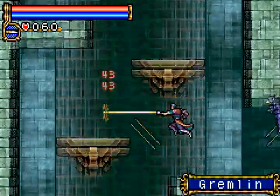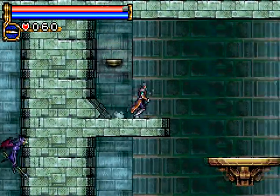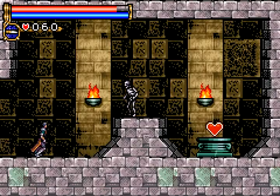Here are gremlins - they just fly from one side of the screen to the other and then throw the occasional spear. So far they have 100% accuracy on me.